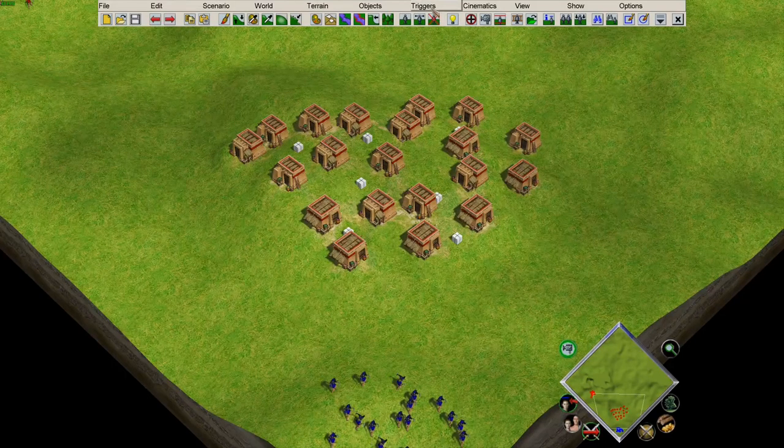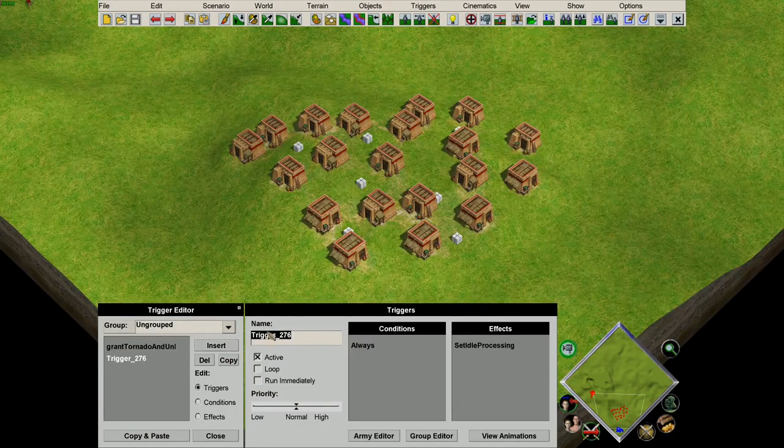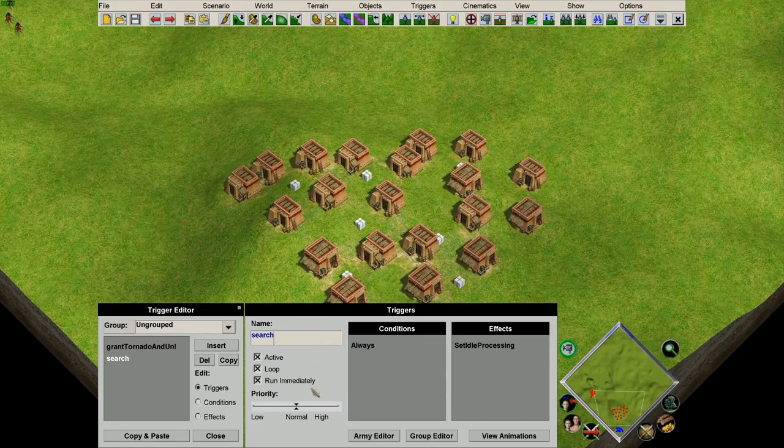To do that we need to open up the triggers and insert a new trigger. Searches typically only use a single looping trigger that runs constantly throughout the game — I usually call this trigger 'search'. This trigger will run continuously so we want it on loop, and it also initializes as the game starts so we need it to run immediately.